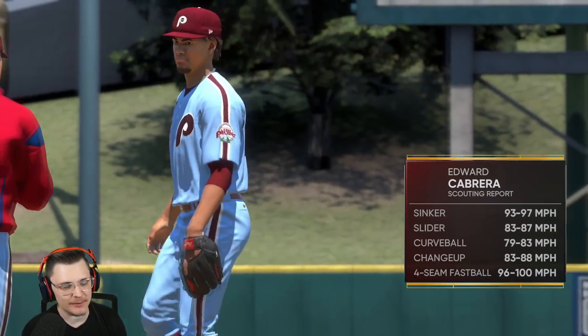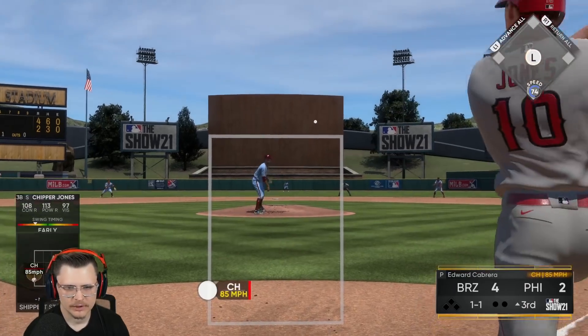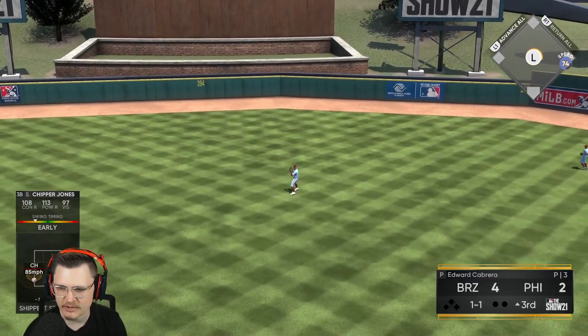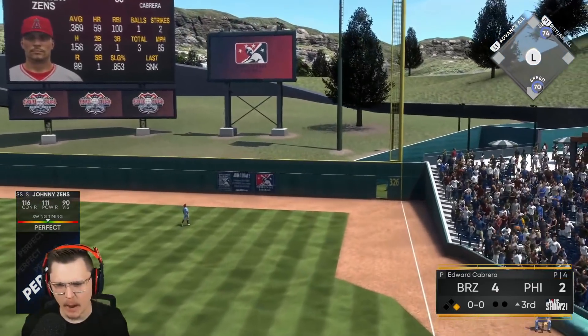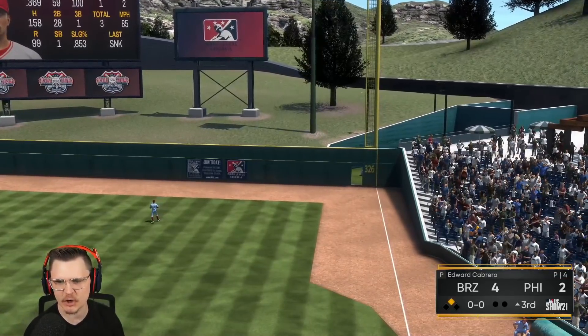We got two runs per inning, gotta get another two-spot. He's gonna go to another starter. Chipper gets a base hit up the middle — bleeding through. Johnny — turn and burn, get off me Cabrera, see you later! Perfect, perfect — there's our two-spot. Six to two.